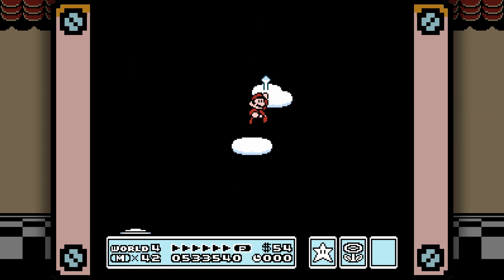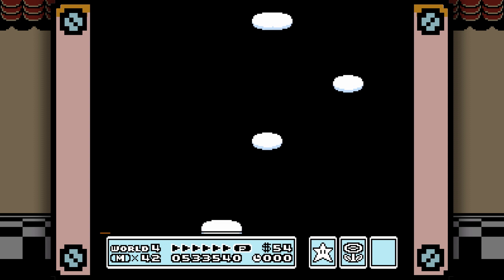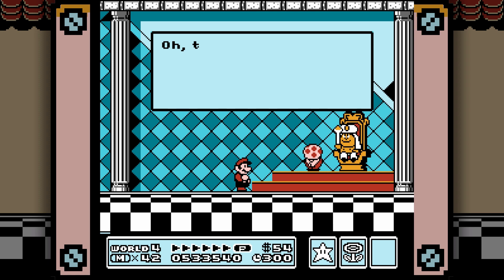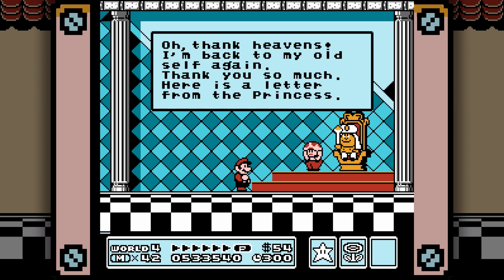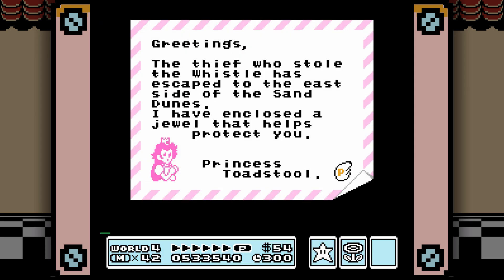I think the biggest problem with a lot of the Koopalings is they don't really start distinguishing themselves in terms of a boss fight — barring Wendy — until the latter three or four. Whereas in, say, New Super Mario Bros. Wii, each of their boss fights, at least the second boss fight, is radically unique and feels more like an end-of-world boss fight. But again, that's part of the thing with growing pains for a series — sometimes they just get better as they go. Greetings! The thief who stole the whistle has escaped to the east on the side of the sand dunes. I'm enclosed with a jewel that helps protect you. — Princess Toadstool.